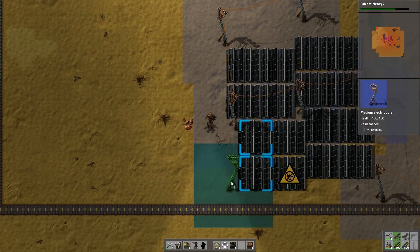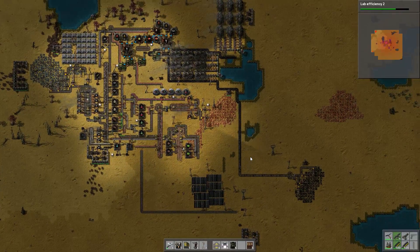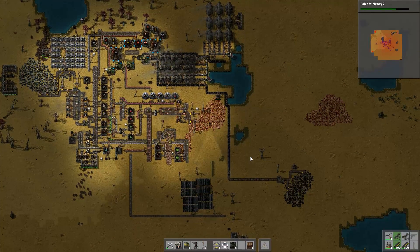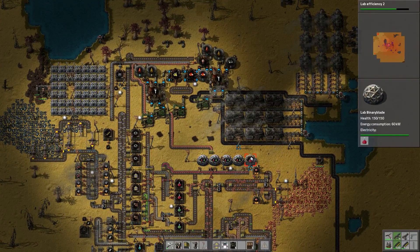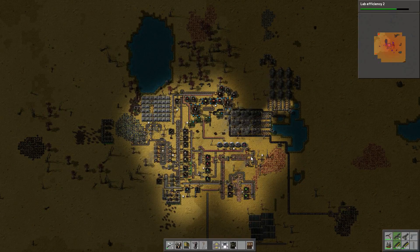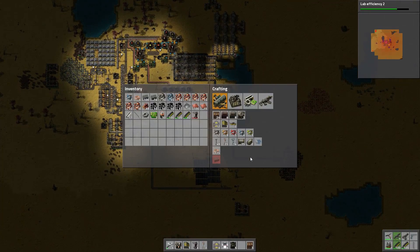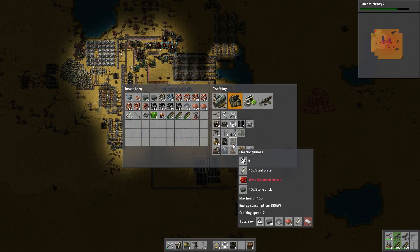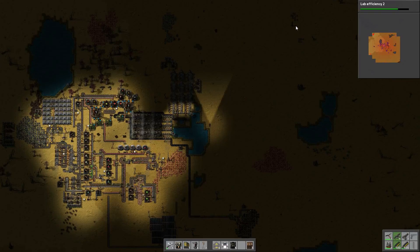Between the solar panels and the accumulators, we will definitely have enough power to run these laser turrets and more, which is going to be important because we do need to start thinking about our future defense. The one big issue with our defense right now is we don't actually have a good supply of stone. This is also an issue for the next level of furnace — electric furnaces require advanced circuits, steel plates, and stone bricks. So unless we have a good supply of stone bricks, we can't really manufacture those indefinitely.